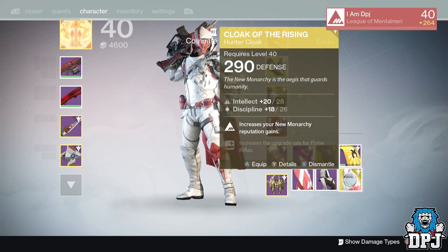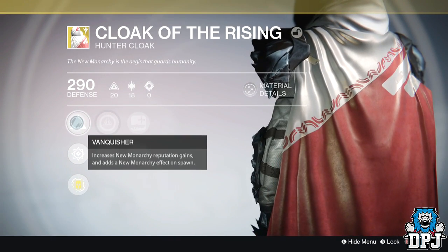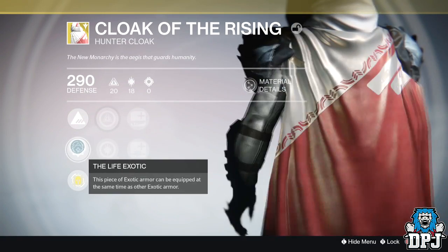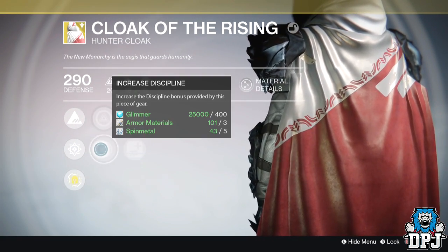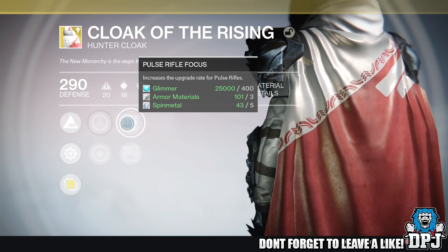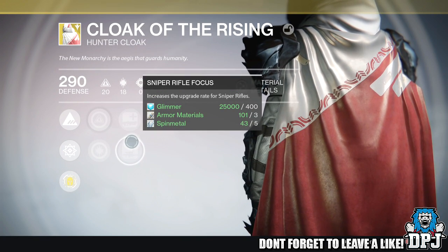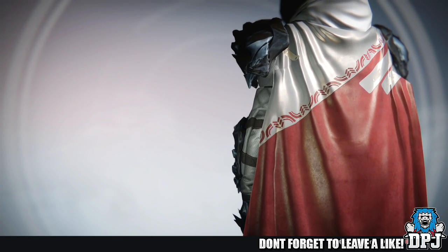Now to get an exotic class item from a faction, they need to be ranked up to rank 25. Then you'll get a quest, which isn't hard to complete whatsoever. After completing the quest, your reward will be an exotic class item. Unlike other exotic class items, faction ones can be worn with exotic armors.